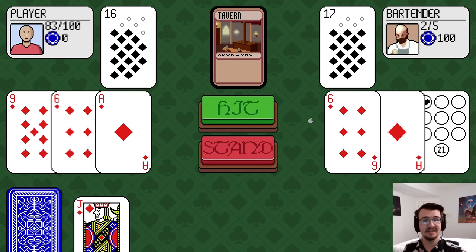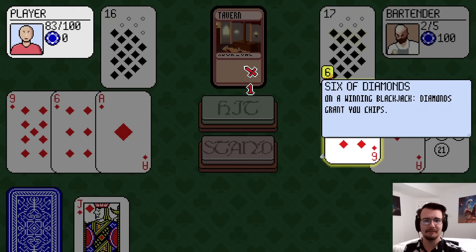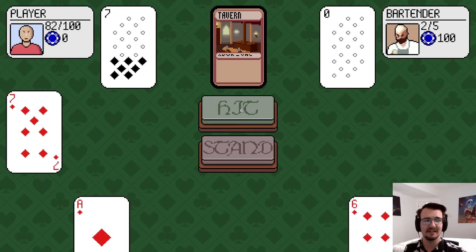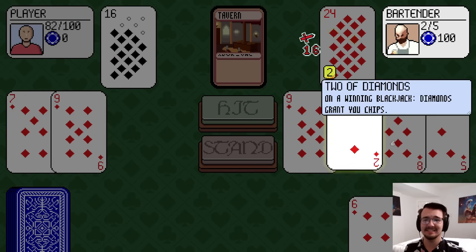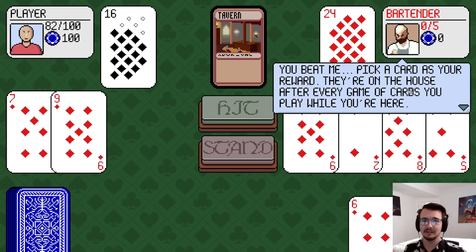I hope I can do better than 15. 16? I'm not going to risk it. I'm taking 1 damage right now, but that's better than taking 17. You gotta pick your place. And he might bust. Yeah — 16 damage, wiping out the bartender, collecting his money.